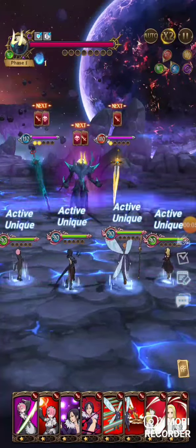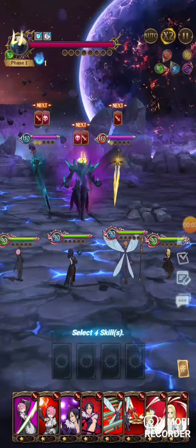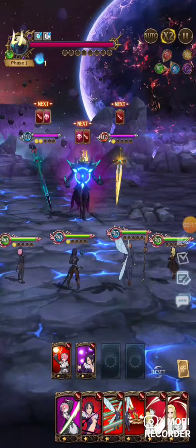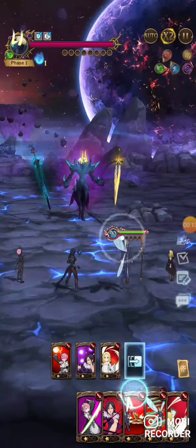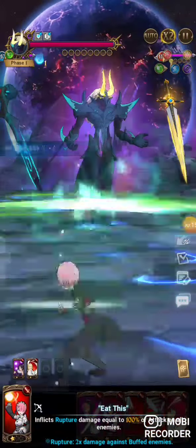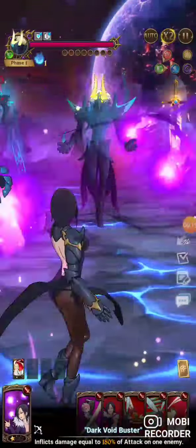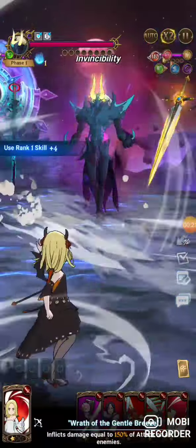Hopping in for normal — we're going to run the exact same team with the exact same equipment, artifacts, and food. It's basically just going to be a repeat of hard, except you really can't use King cards because they will melt those side guys.